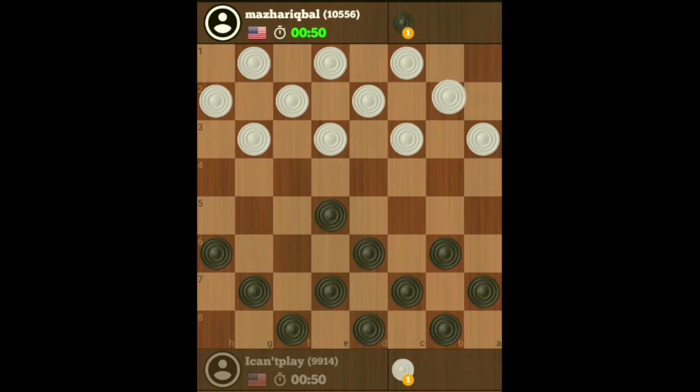Now if he moves his checker there, your immediate move would be to place your checker there on the extreme right hand side. By placing this checker here, you obviously prevent him from developing his single corner anymore because he can't move there. If he moves there, he creates an elbow. If he moves there, he creates an elbow.